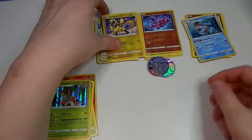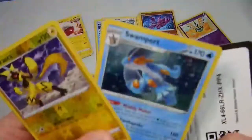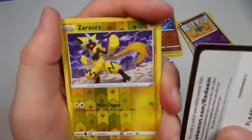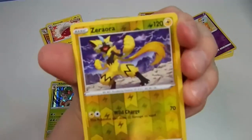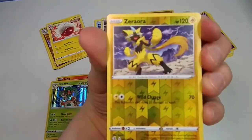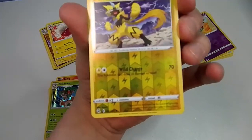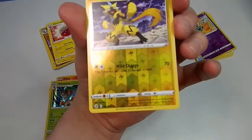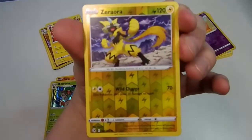To review the pulls, we have a Swampert holo and my personal favourite, a Zara holo. Hopefully you've liked this video — if you have, please leave a like, comment and subscribe. If you want me to do this with other expansions — like a single pack release opening sort of thing — tell me in the comment section down below, and I shall see you in my next video. Bye friends!